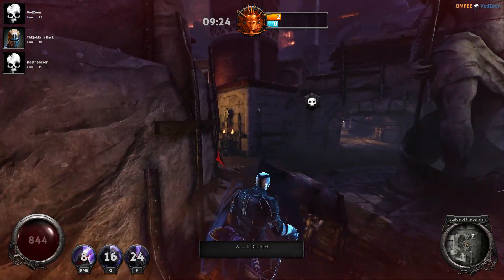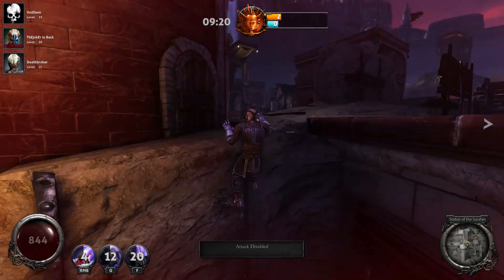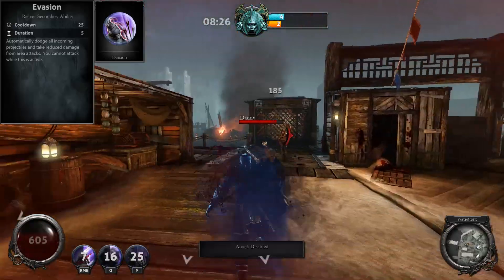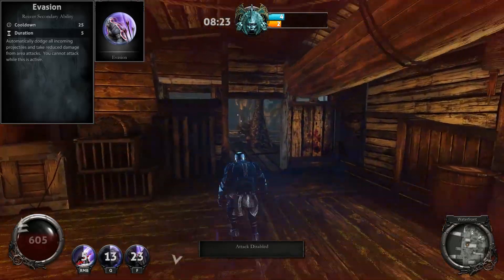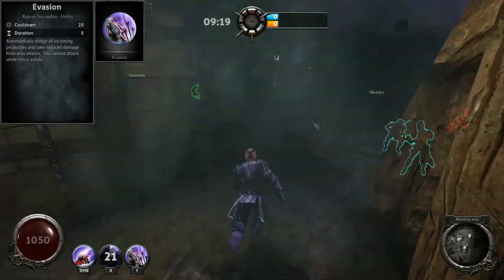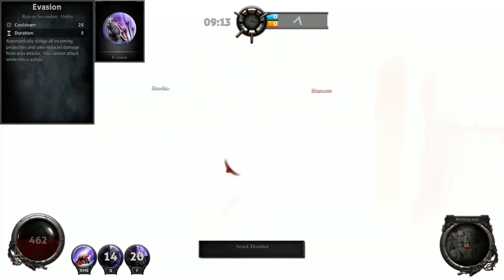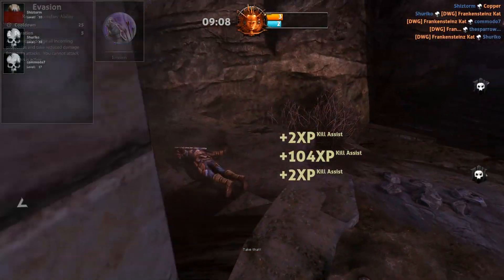A basic strategy is throwing the bomb at the humans and then pouncing on one. Then comes your secondary ability, which is often for all classes your evasive maneuver — the Evasion ability. Once you use it, for 5 seconds you automatically dodge every normal attack thrown at you — we're talking about the white damage. As for area of damage attacks, you take reduced damage. The catch is that you can't attack while Evasion is up, making it essentially a way of escaping a losing fight or protecting yourself from enemy fire.